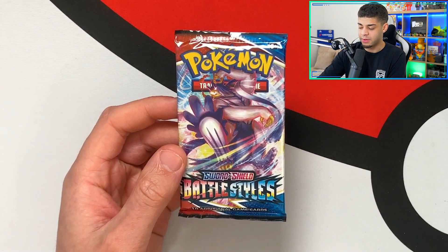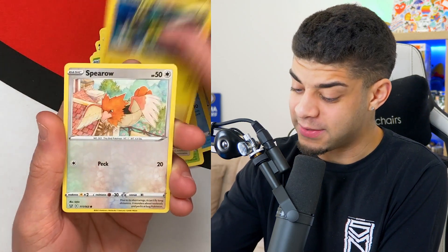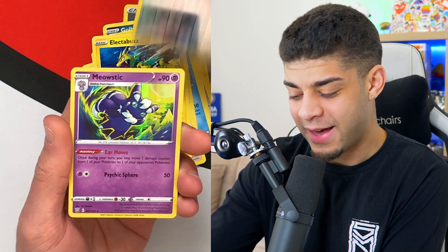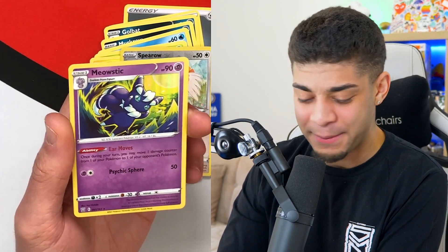Last pack — we're going to split screen it. Let me know your thoughts on Battle Styles as a set, I really love it. Fighting and metal energy — Swordfish and Shielbert, Golbat, Murkrow, Horsey, Cherubi, Lickitung, Electrobuzz, a reverse holo Spiritomb — and the last card of today's video, for everyone who hit that like button... it's a holographic Meowstic! Not a big pull, but we do end on a holographic.